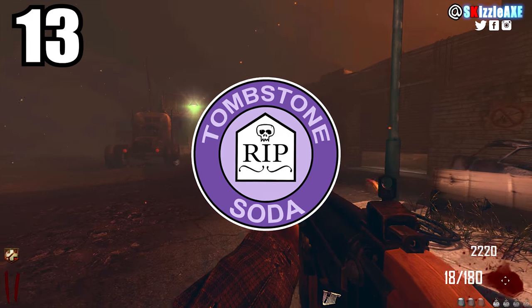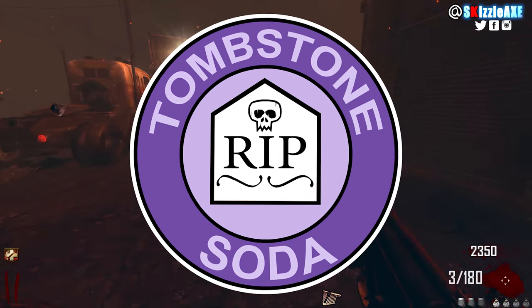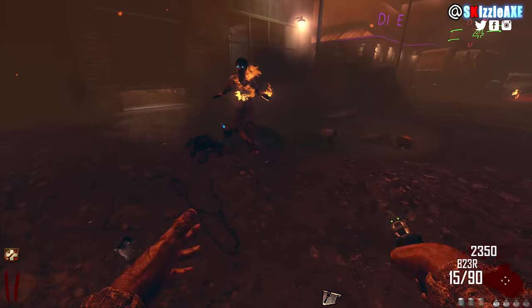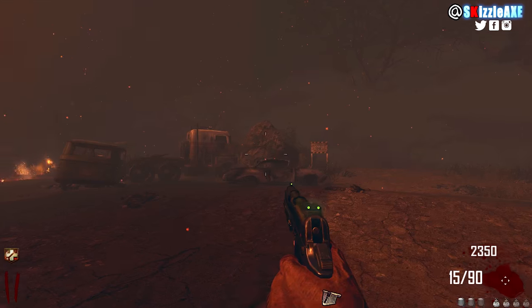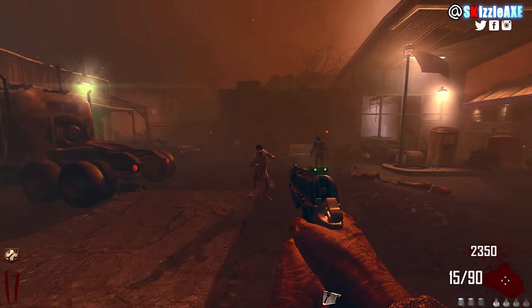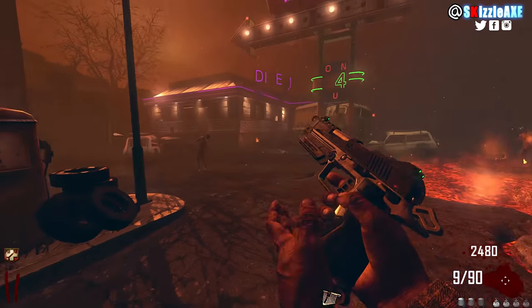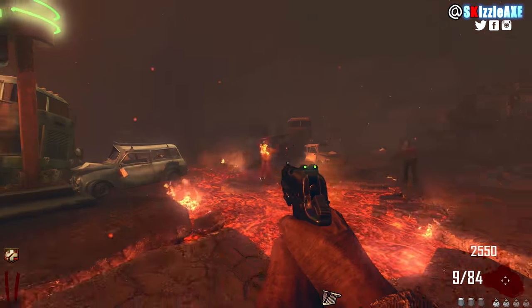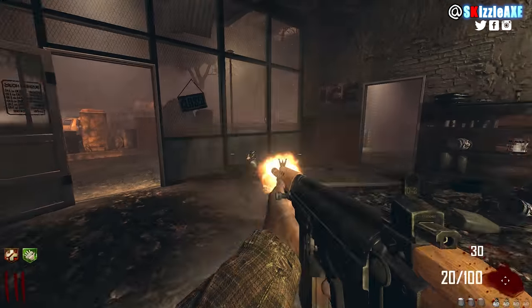Coming in at number 13 we have Tombstone. The Tombstone jingle is absolutely great and the perk idea is brilliant, but it wasn't executed very well. The reason it's at number 13 is that it's exclusive to Transit, which a lot of people consider the worst map — though I personally enjoy Transit.